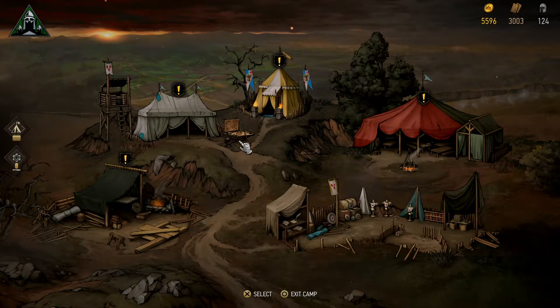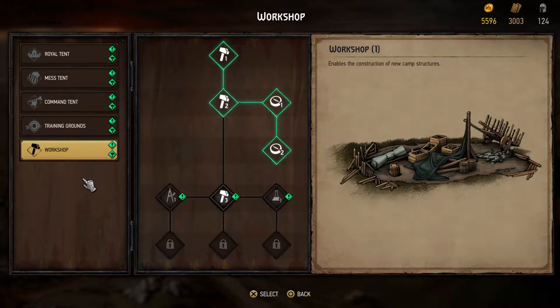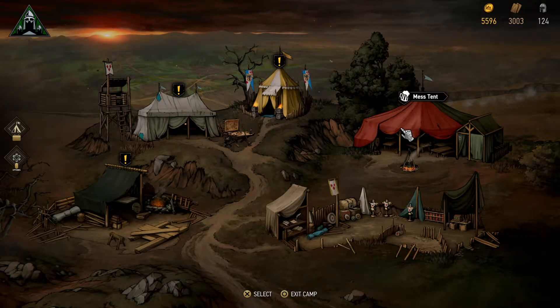Over the course of the game, you get a little camp. You can upgrade it to do stuff like outfit your deck with better things — there are a couple of different trees to upgrade, and you can recruit people and talk to them in the mess tent.